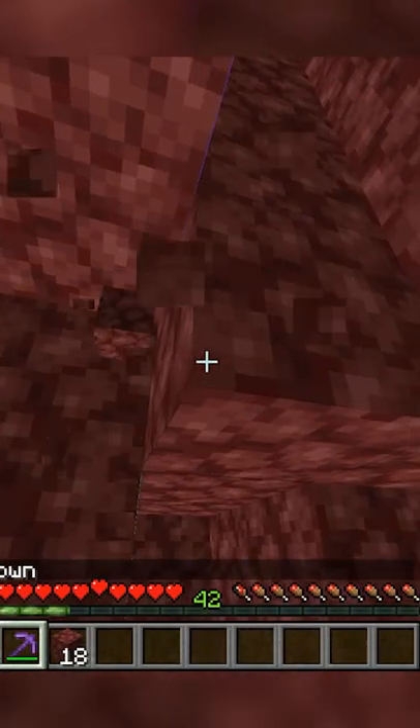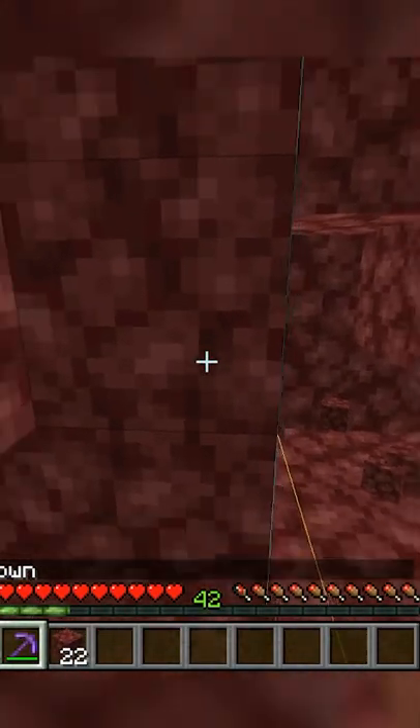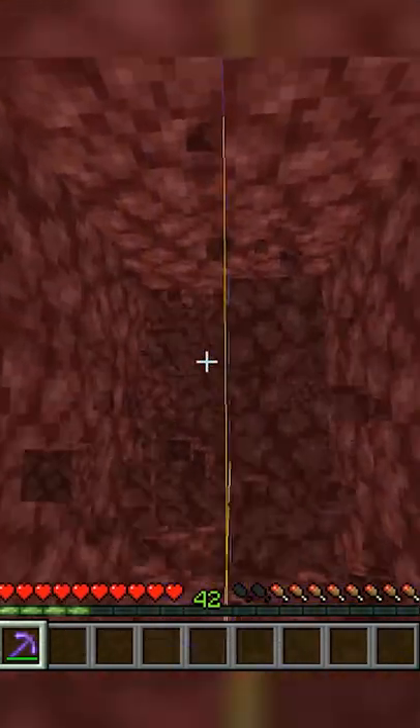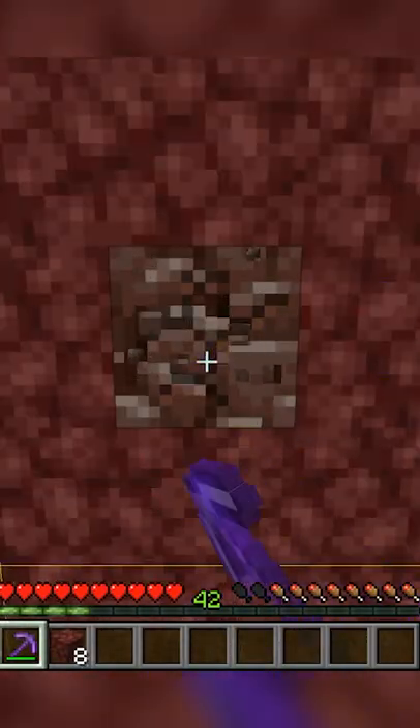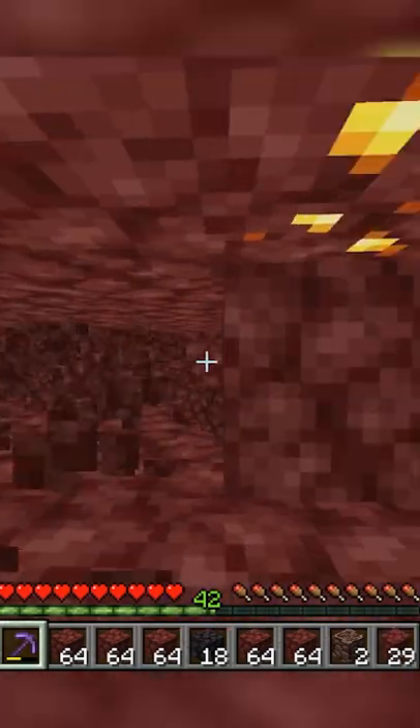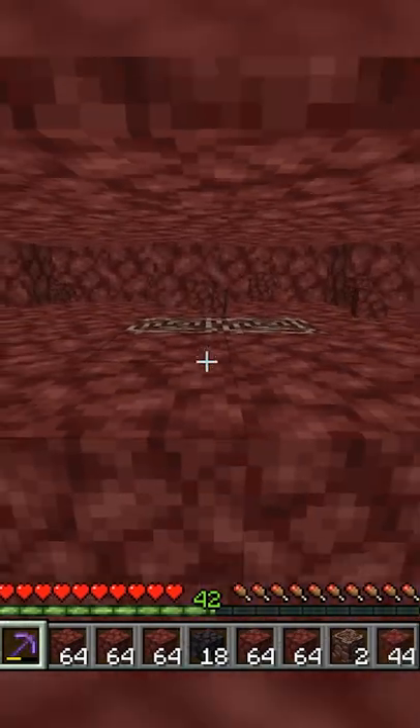Here's the best way to do it without explosives. If you get an efficiency pickaxe to instamine netherrack, go to a chunk border at Y13 and dig out a two by three tunnel like this. That's where it mostly spawns, but you can also find extra pieces by walking along the walls like this and digging out the second layer.